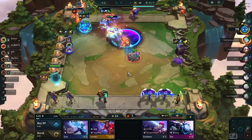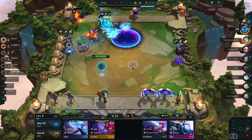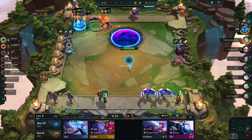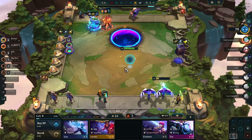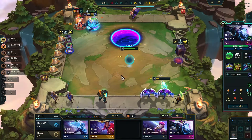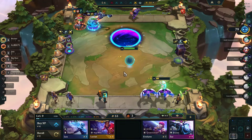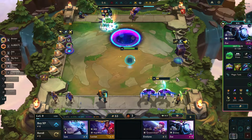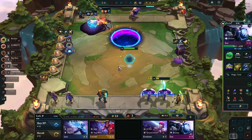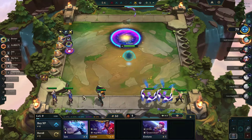I think our tanks clean up here. Zac is very tanky. Hopefully this Akali doesn't have that much omnivamp. Zac! That was a pretty funny fight.